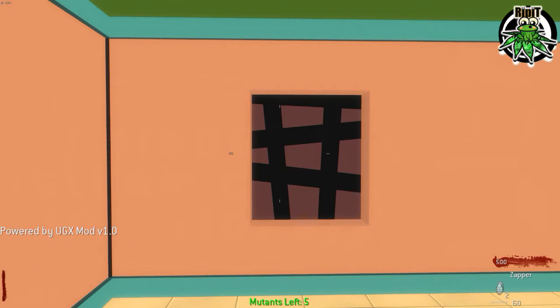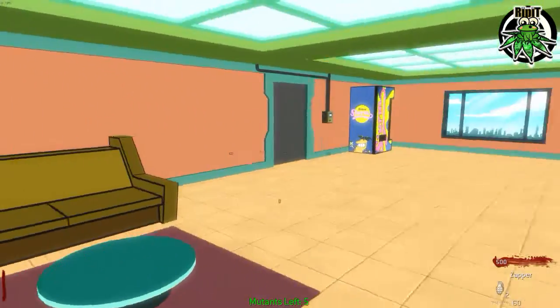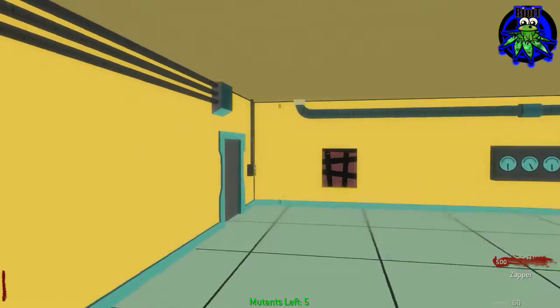Alright, this video is to show the seven slurm cans for the custom map Futurama. Here we go, there's a starting room. Open, head out, go this way.